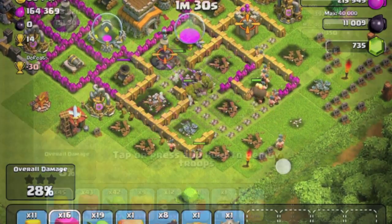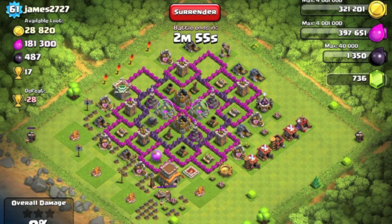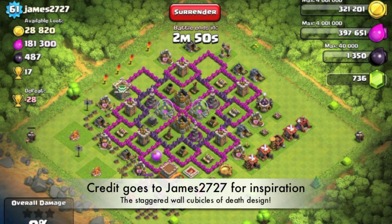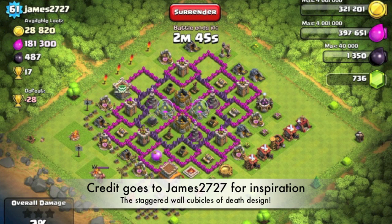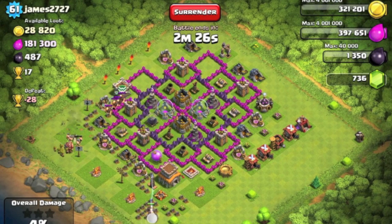This is one way that you can actually counter the artificial intelligence of the wall breakers. This particular base design, discovered while attacking after the updates — by a player named James 2727 — is a very unique design that gave me some inspiration for my future base design. As you can see, every single building except the center part is enclosed in a staggered wall formation, so your wall breakers will be attracted to the sides instead of going straight into the middle.